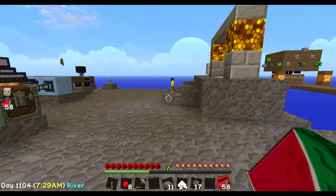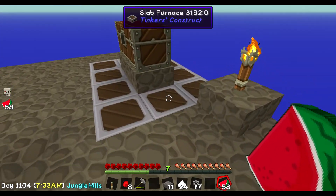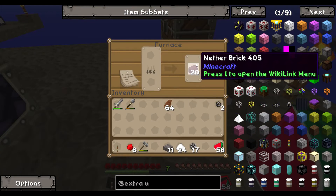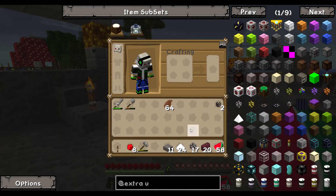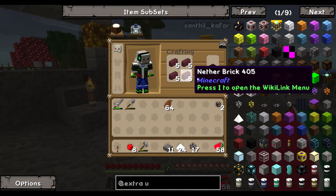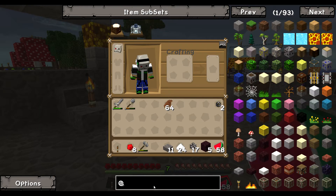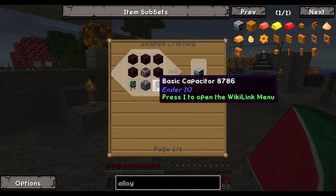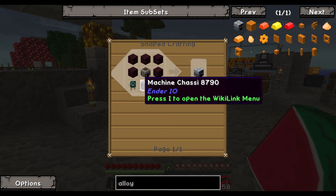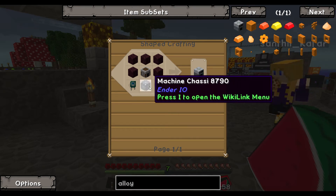We already have 20 netherrack, so I can make the bricks. I have five nether bricks now. I should check the alloy smelter recipe — I need a furnace, two basic capacitors, and a machine chassis.